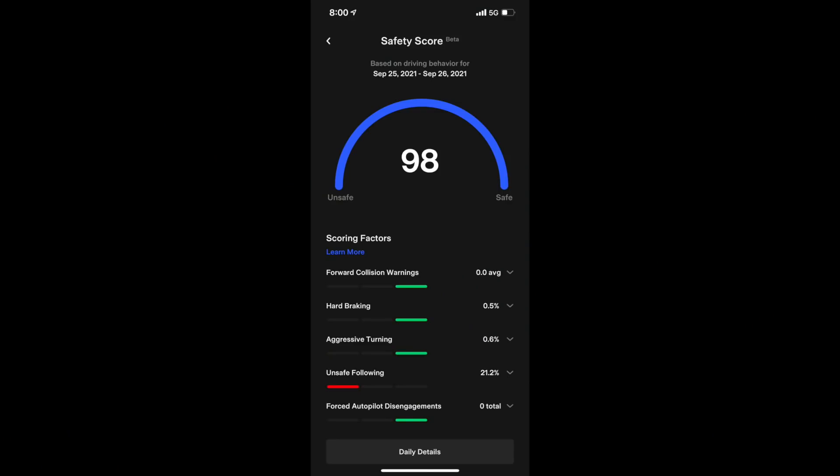There are a couple of different things that you can do to get your score up. I also want to share a hack on how to get a perfect score with the least amount of effort. So make sure you stick around to the end to find out how to get your safety score all the way up to 100 with very little work.